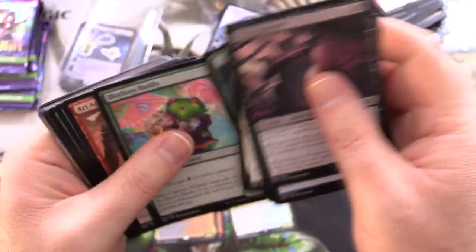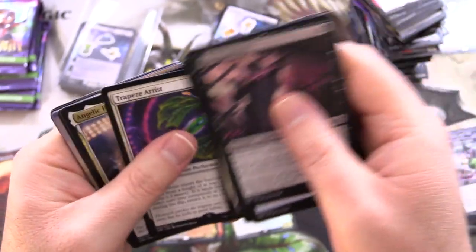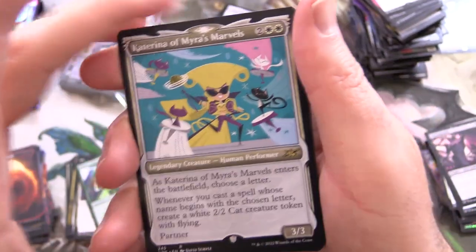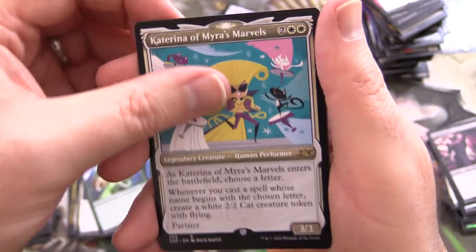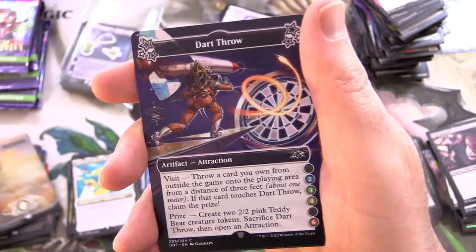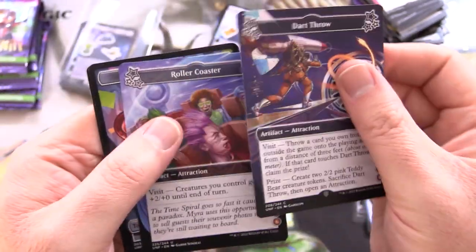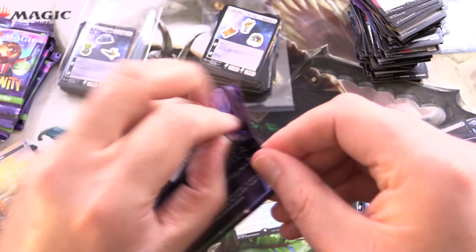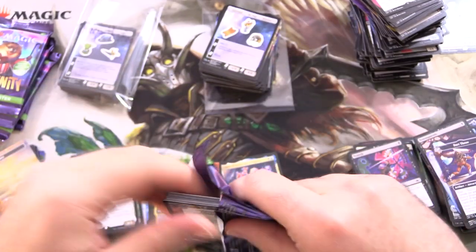I've not seen another Carnival Barker yet. Xeno Squirrels — alien squirrels. And a rare — we have Katerina of Myra's Marvels, sort of cartoonish artwork. And a Plains. Dart Throw. Roller coaster. No lands. How many packs? We've got five more packs to crack. Bit over the 20 minute mark here, but can't be helped.